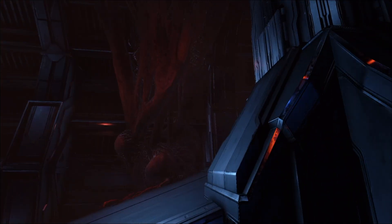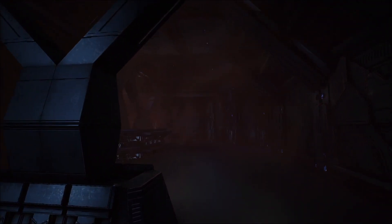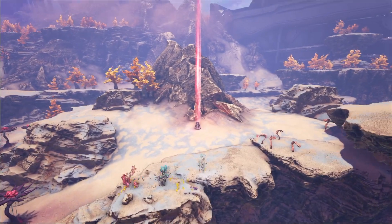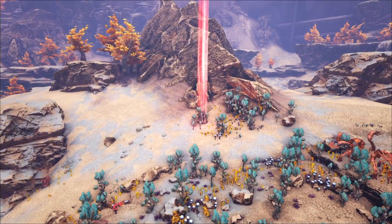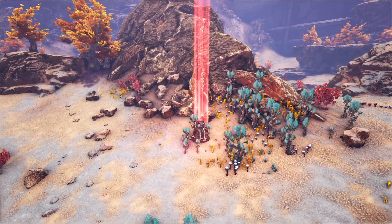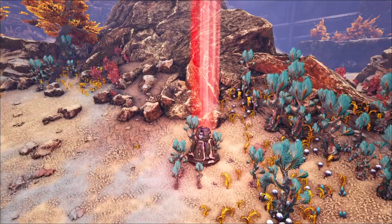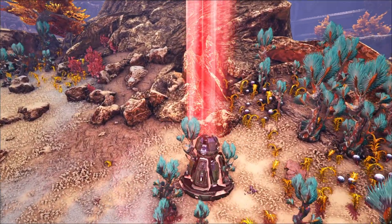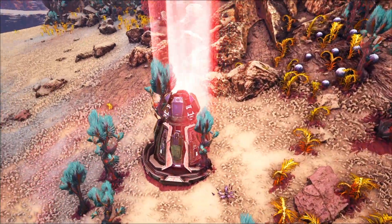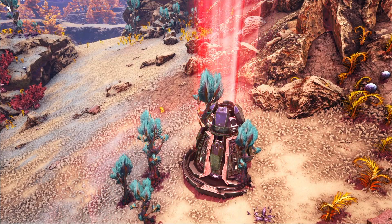They also give black pearls, so go ahead and mine those at the same time — it makes it super easy. Get your element, get your black pearls, get your tech base up and running. There is one more thing you can do to grab element, and that is the supply nodes. The supply nodes have an opportunity to drop straight element and elemental shards to help you get started on your journey.